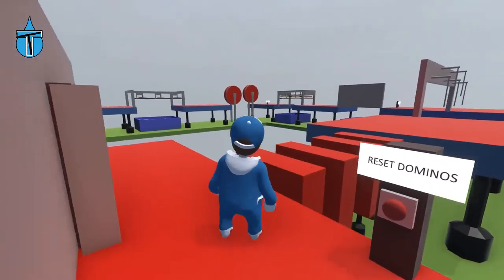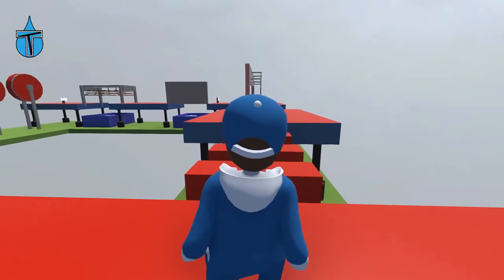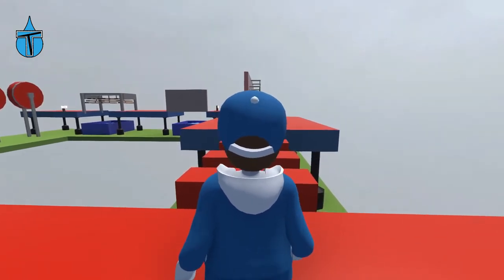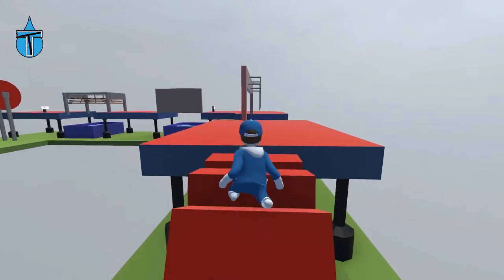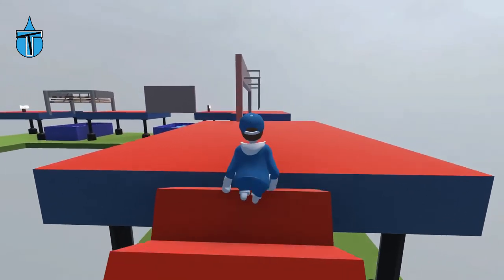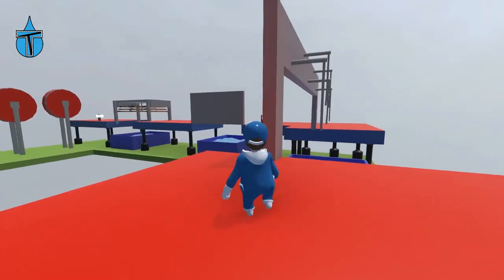Reset dominoes — at least they've given us a clue of what they are. The trick with the dominoes, when you have to jump on them, is to make sure the momentum goes forward. So let's jump on there, suddenly stop, and then we can get across. Yay! That was actually quite easy, that one.